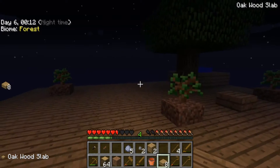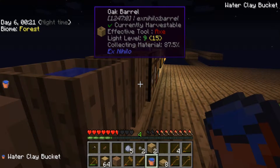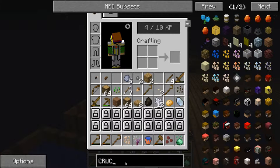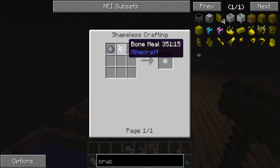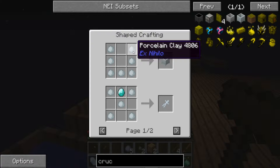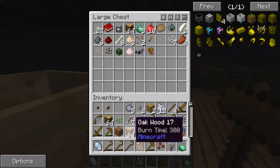Stuff is working, everything is going good. And now we got our infinite water and our clay. So now we need to start working on a crucible. In order to do that we need bone meal - you get one - and we need seven. So we need seven bone meal and seven clay. We have twelve bone meal and five clay.